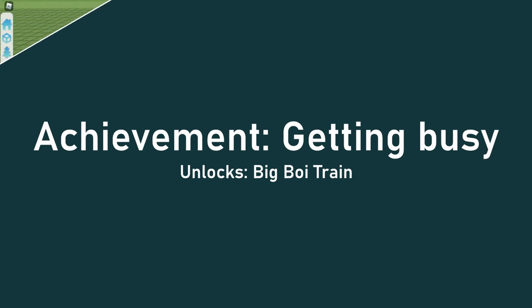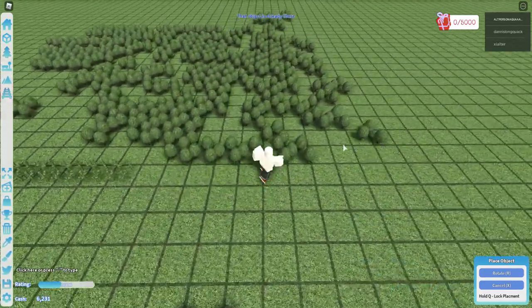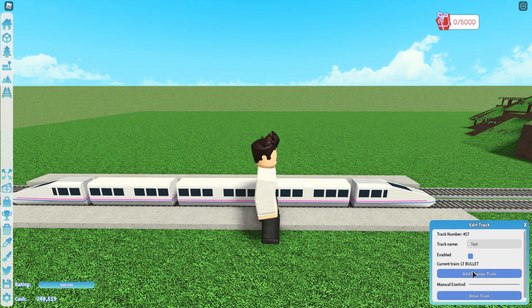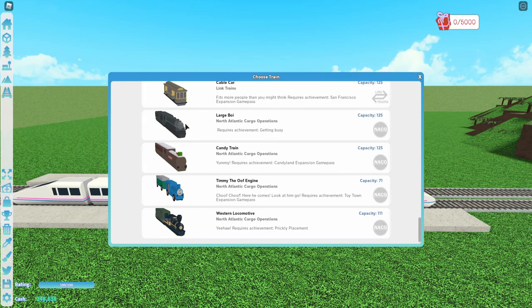This next achievement is called Getting Busy, and to get it you just have to place two hundred structures on your plot. I would again recommend that they be trees because they're very cheap. And this will unlock the Big Boy train. This is a very slow train, but it has 125 capacity.